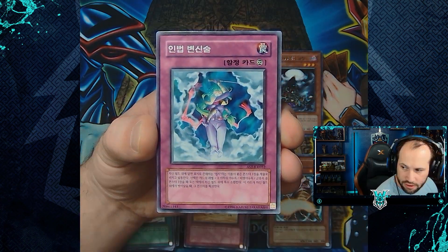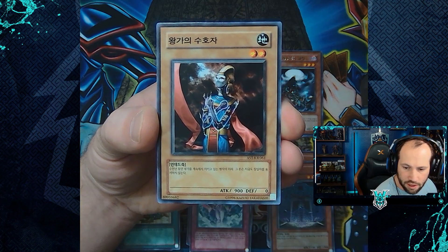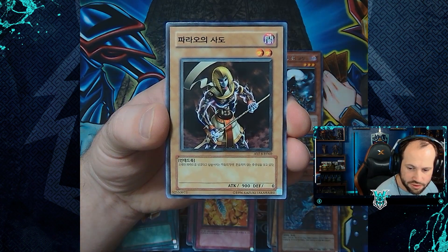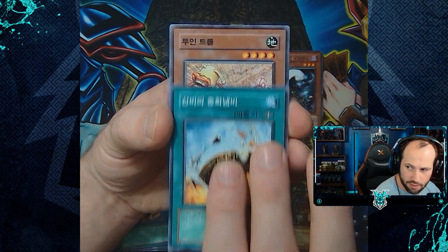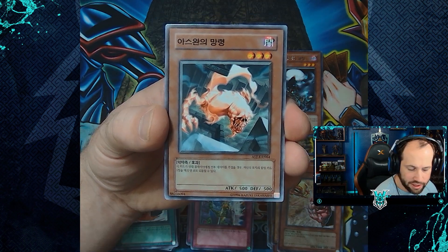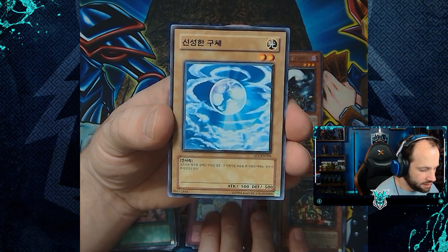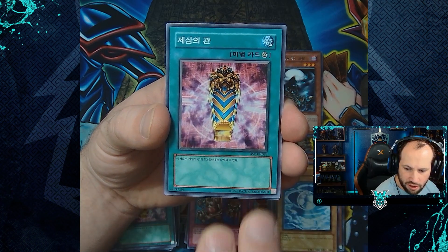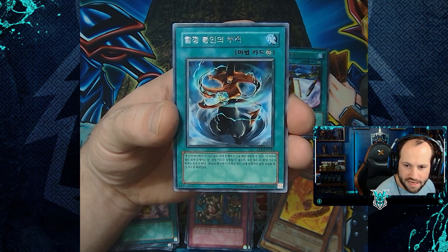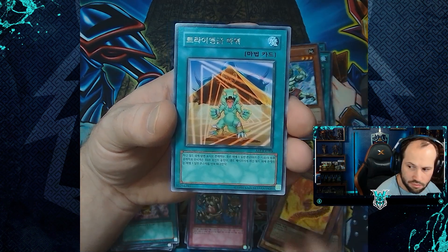And the first ultra rare of this box is going to be the Curse of Anubis. The Law of the Normal, Ninjitsu Art of Transformation, Earthquake, Protector of the Sanctuary, Pharaonic Protector, Backfire, The Second Sarcophagus, Knight Assailant, Pharaoh's Servant, Micro Ray, Mystic Walk, Manthro Trope, The Law of the Normal, Aswan Apparition, The Third Sarcophagus, Goblin King, Human Wave Tactics, Mystical Shine Ball, Order to Smash, The Third Sarcophagus, Solar Flare Dragon. The rare of Spell Economics, rare of Talisman of Trap Sealing, rare of Avatar of the Pot, and rare of Triangle Power.